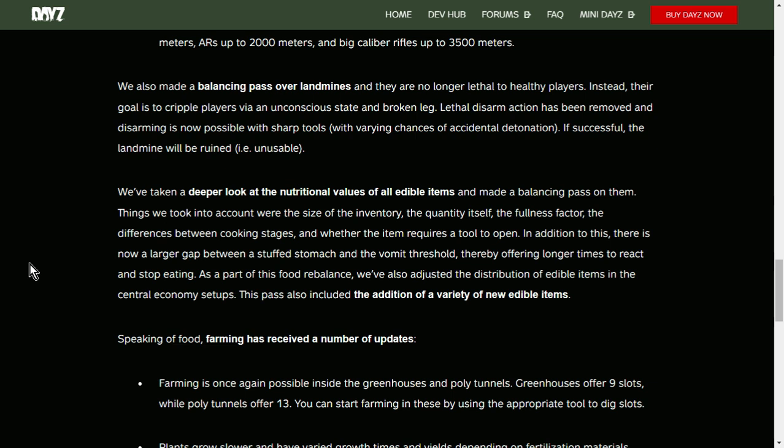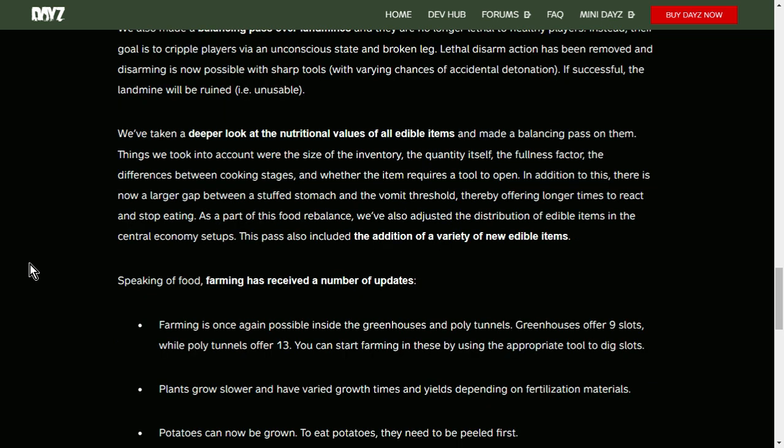They've taken a deeper look at the nutritional values of all edible items, considering inventory size, quantity, fullness factor, differences between cooking stages, and whether the item requires a tool to open. There is now a large gap between the stuffed stomach and vomit threshold, offering longer time to react and stop eating — hopefully back to how it was before. As part of this food rebalance, the distribution of edible items has been adjusted, and a variety of new edible items have been added, including the potato, which you have to peel.